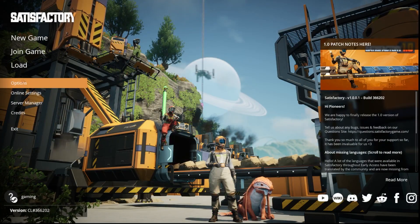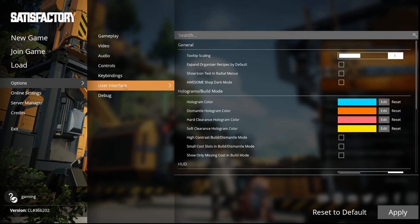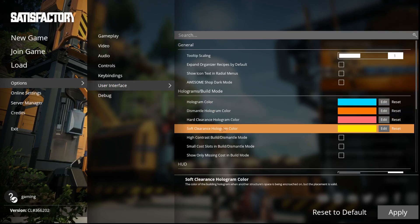At first we have to go into options of our game. Now we have to go into user interface. The fourth option is soft clearance hologram color.